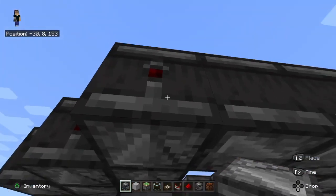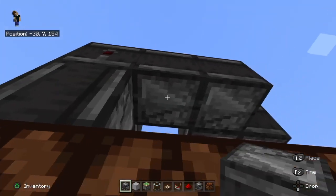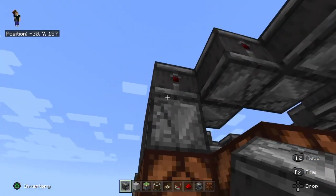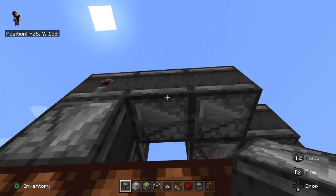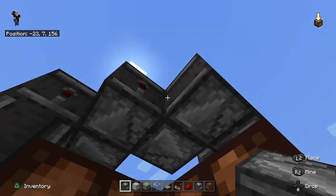After you've done this, we're going to take our last row of observers facing into the one on top. You can make sure they are all facing the right way when the arrows are pointing towards the light.